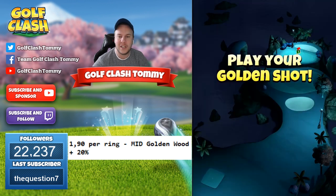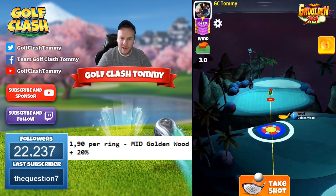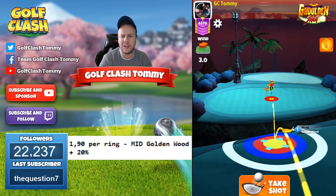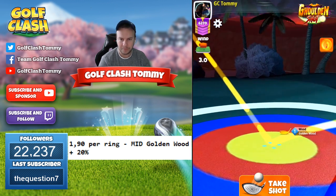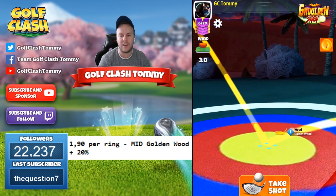Let's go with shot number one: three miles per hour of headwind. I'm going to play with the wood club every time. With headwind — whether it's two, three, or four — I'm going to play with the red ring just being in the rough at the top, and I'm going to use four bars of backspin with no side spin whatsoever. From this position we're going to play this shot at 1.5 rings.